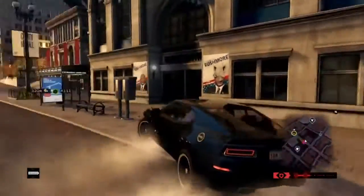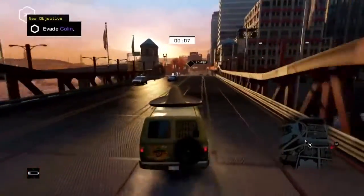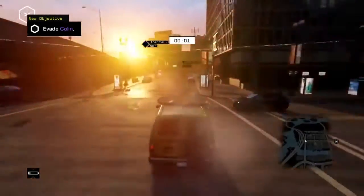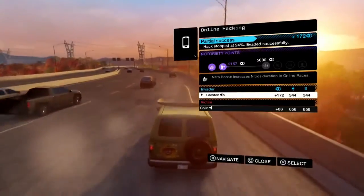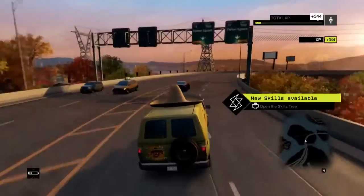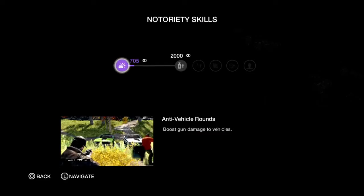I'm absolutely getting hammered by the cops. My initial idea is to smoke them out really well. It looks like I've just about escaped from Colin here. I'll just hack this bridge and raise it behind me just to make absolutely sure. And indeed I've avoided being killed by Colin, which will get me some notoriety points for a partial success — which will mean that I can unlock some new skills. Even though Karsten did get away, I still spotted the hacker and got some partial notoriety points. I'm going to use that to upgrade my skills tree.